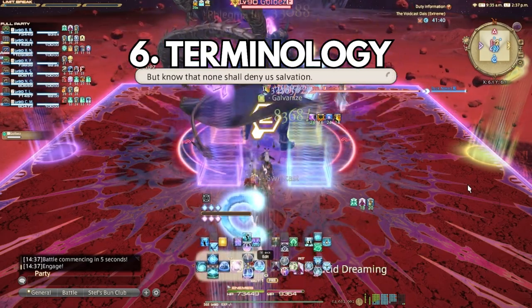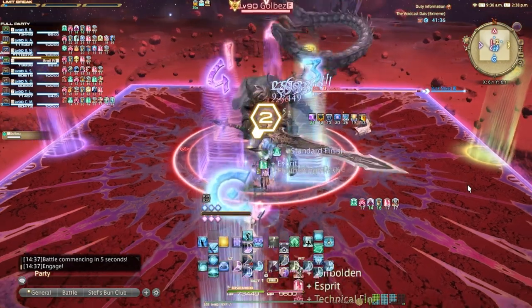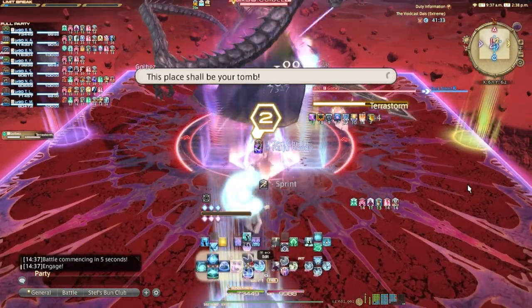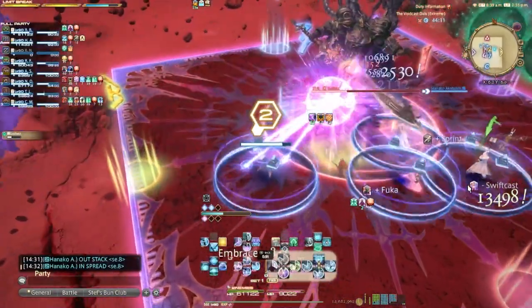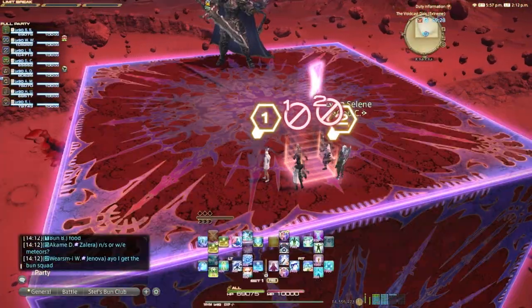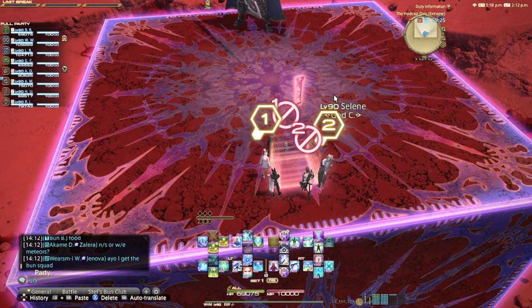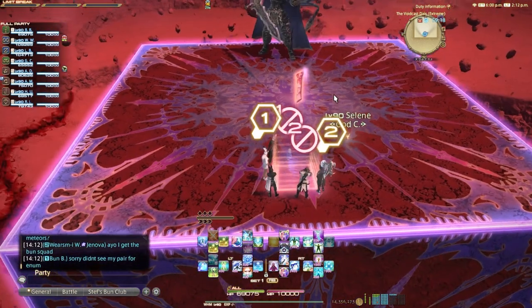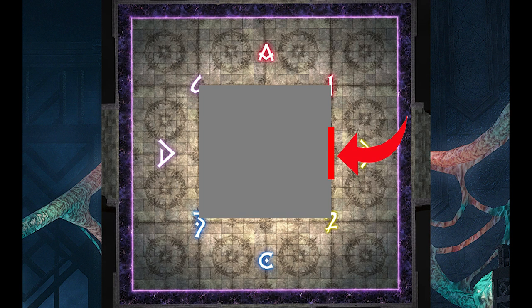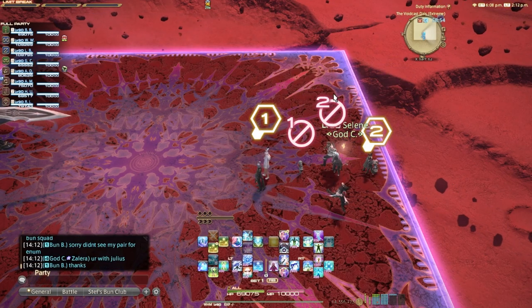My sixth tip for endgame raiding is learn the term basics. There are plenty of endgame terms used in a lot of different fights and understanding these will give you a great start. First, enums — that's when you stack with a partner for a specific mechanic with a blue circle around you. Next is clock spots, meaning get to your pre-arranged clock spot position for the mechanic, decided before the raid starts. Then cardinals and intercardinals: cardinals are the long sides of the square, intercardinals are the corners. If you want me to compile a long list of raid terminology, leave a comment below.